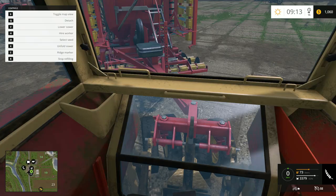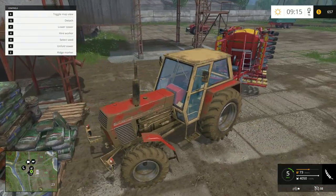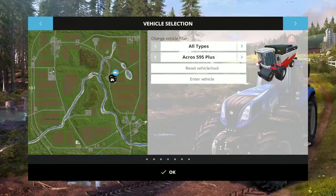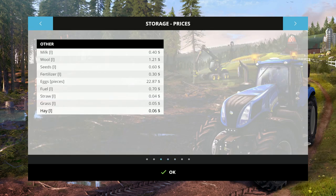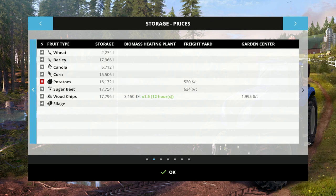Why are the wheels spinning? Look at that, the wheels are spinning. Alright, we only have $657, but that's not a problem at all, and I know what I'm doing — I'm going to plant canola. Canola will be what we plant. Seems reasonable.